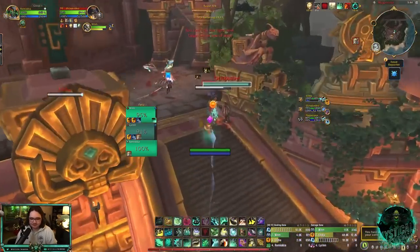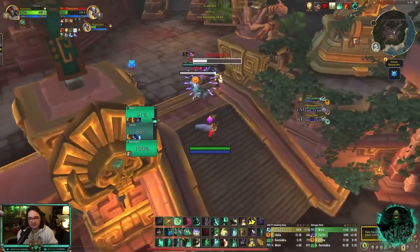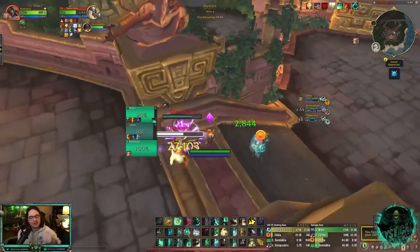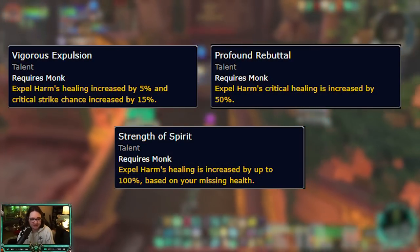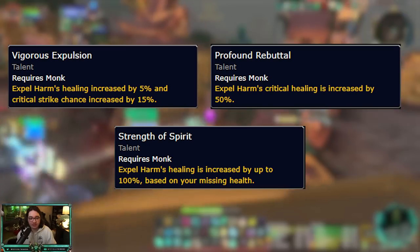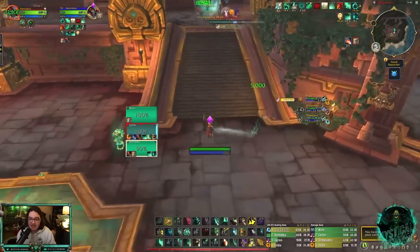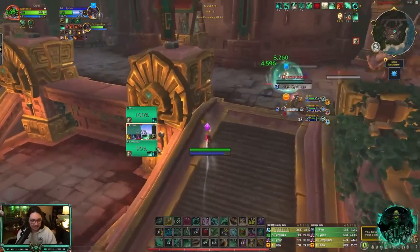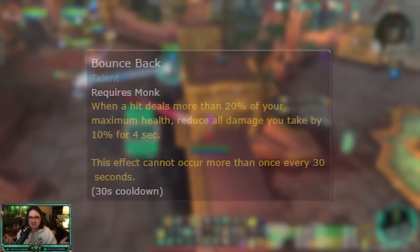I kind of like the emphasis on Expel Harm. If you know me, I love Expel Harm — I will press that button off cooldown. They gave us three good solid talents to buff the healing. You can use it as an instant heal on yourself, or as an AoE heal on your target and yourself when you're channeling Soothing Mist. It's really nice to have.